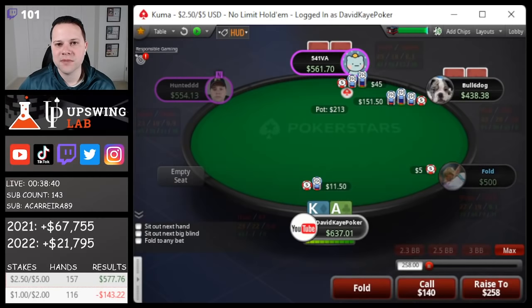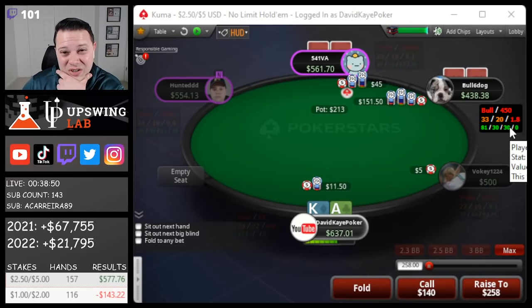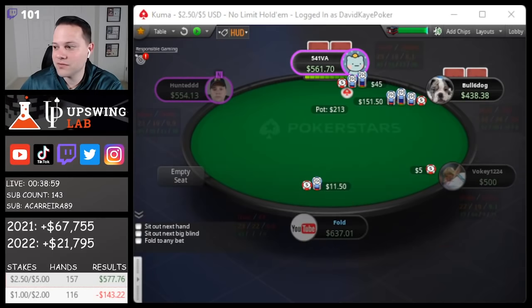We've got a heck of a preflop spot here. We open hijack, 3-bet from the button, small blind cold 4-bets. This player is very passive preflop — 450 hands, they 3-bet only under 2%. I think I'm just going to make a big fold here with only $11 invested. I hate folding ace-king preflop, but I think versus that player stat line, even though it's not a huge sample, I think this is a fold.